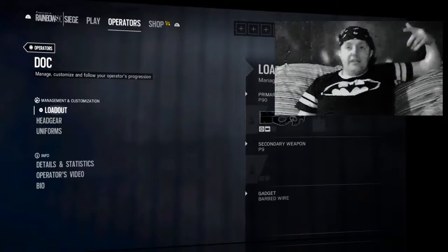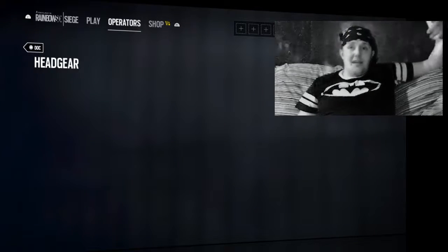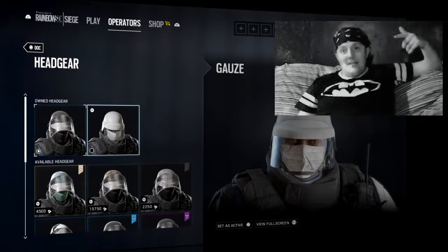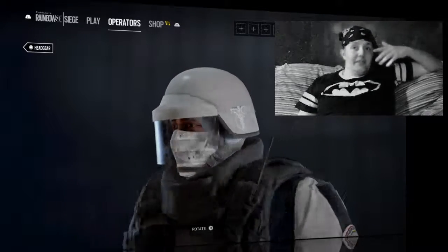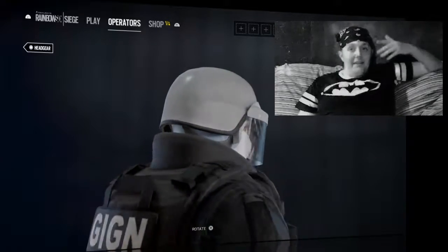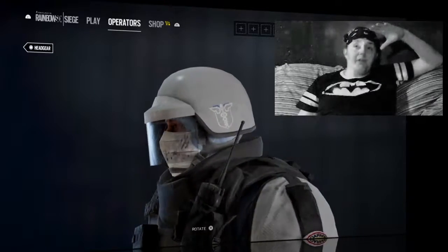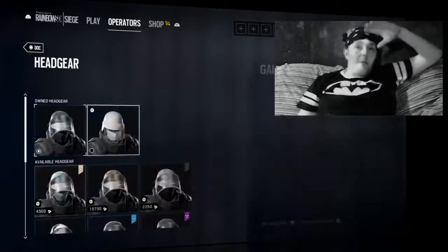The first thing you'll be getting if you have the Year Two Pass, or if you buy the Year Two Pass by the end of the year, is this Dark Gauze headgear. It's kind of cool because he's got his little face shield thing down, and if you're going into battle you're gonna want it down — on his other ones it's way up, so why even have a face shield if it's gonna be way up the whole time?